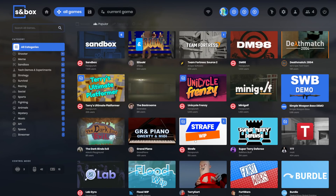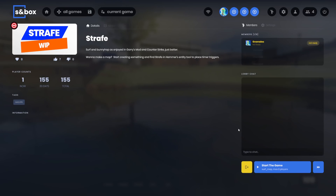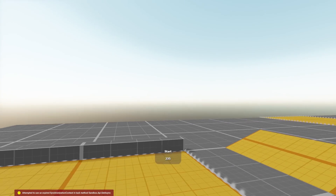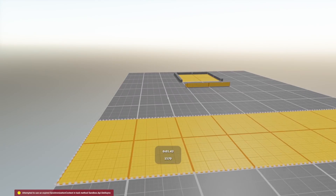Facepunch has made a new surf game. This is called Strafe. I haven't read the description, but I saw who made it and I saw the name — it's definitely Surf. This is the default map. As you would expect, it's Surf — Surf and Bunny Hop combined.